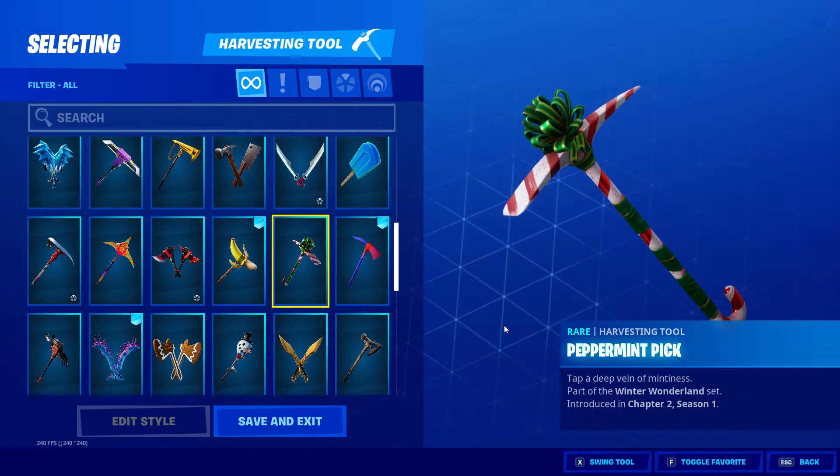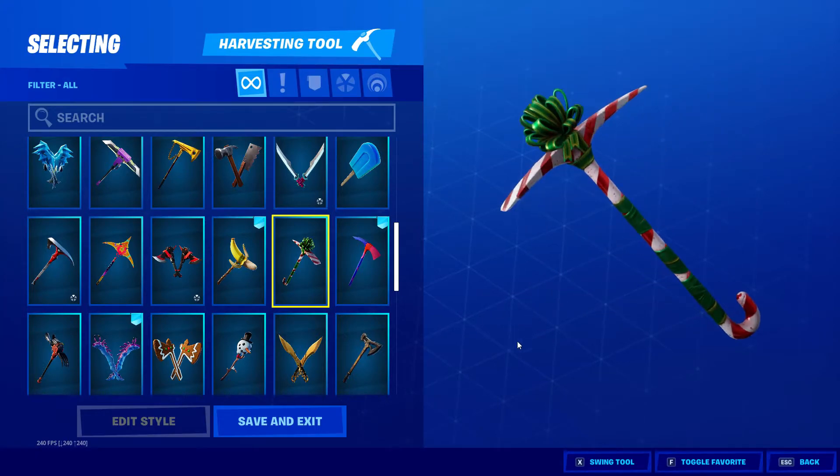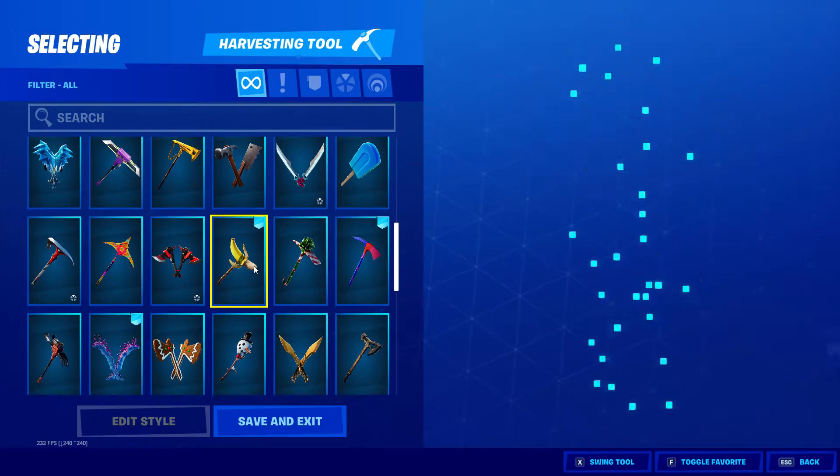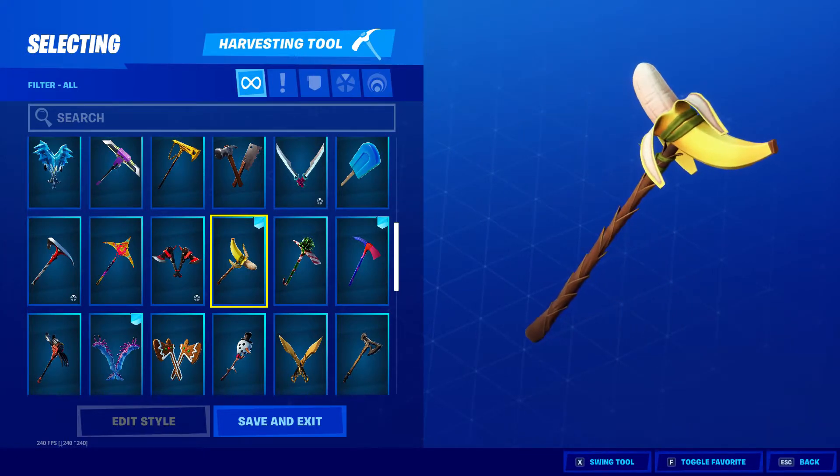Peppermint Pick — this is the Winter Wonderland set. One of my favourites: the Peely Pick. I use it with my monkey because of course monkeys like bananas.